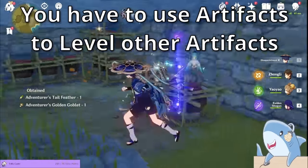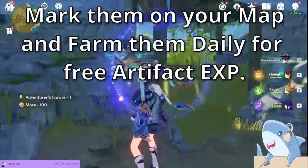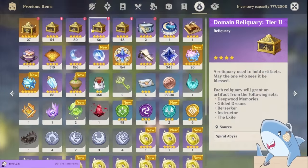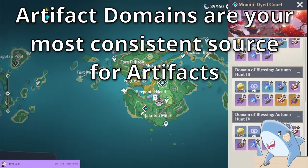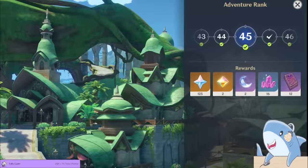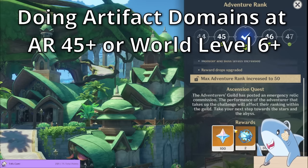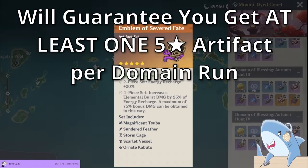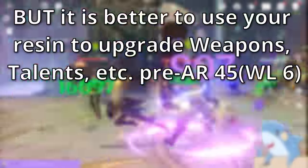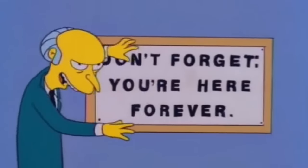You can get 1 and 2 star artifacts from various little crates and things you can investigate around the world, but you're mostly going to be getting your artifacts from domains. You can get a few artifacts — mainly the Gladiator's and Wanderer's Troupe sets — from bosses too, and also from doing the Abyss, but that's not a very good source. Domains will be your main source, but you don't want to earnestly start farming any artifacts until after you've completed your AR-45 Ascension quest.